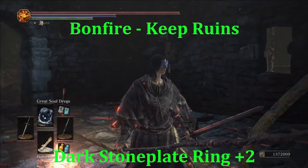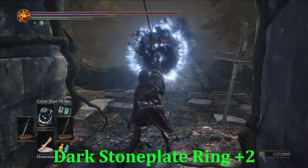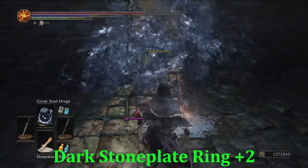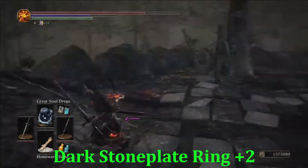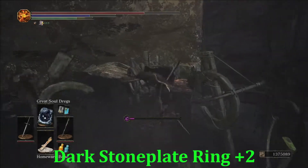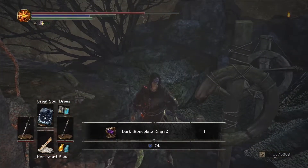From the Farron Keep Ruins bonfire we're going to grab our Dark Stone Plate Ring Plus Two. There's a Grue over here — take them out. We can just go this way. Remember there is a Grue over there, but we're headed this way, just going to bust through these to the left, bust through these — and there's our Dark Stone Plate Ring Plus Two.